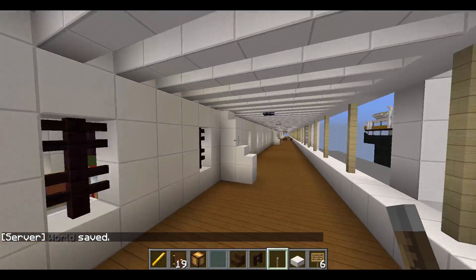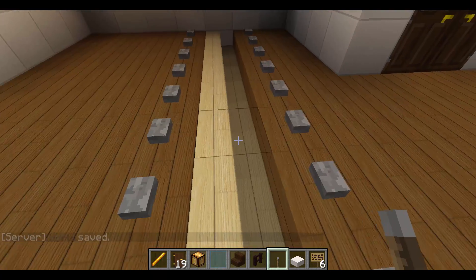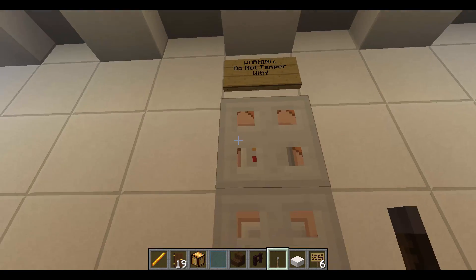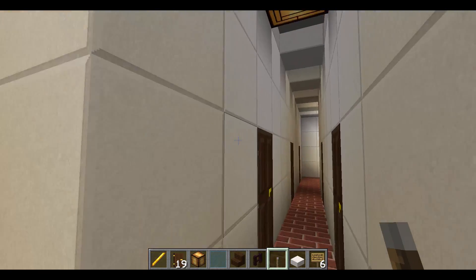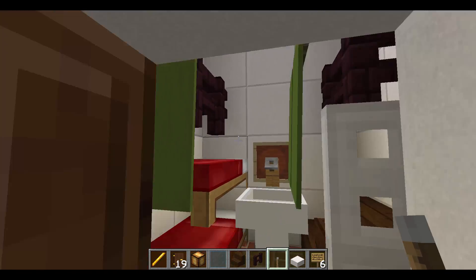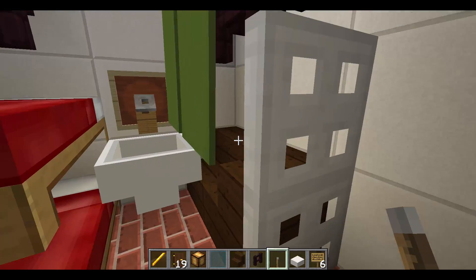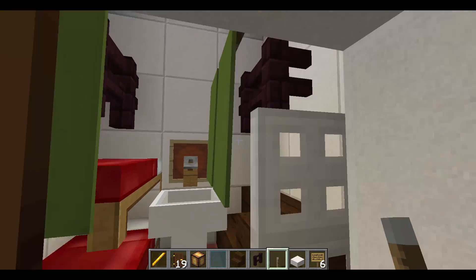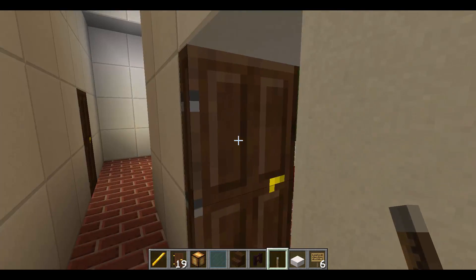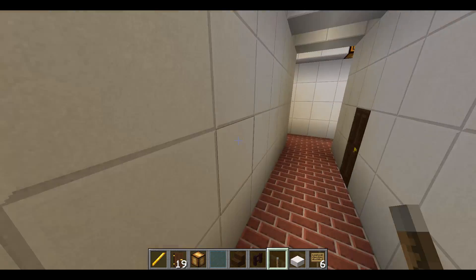The second class cabins start right here, next to this expansion joint. Very detailed for a second class cabin. You get the same thing throughout the whole entire second class areas.